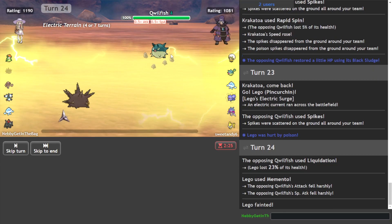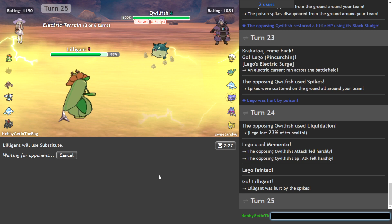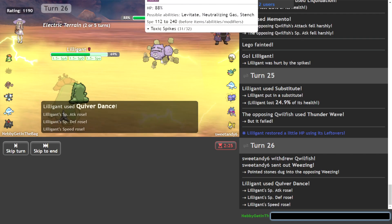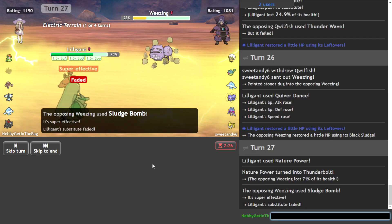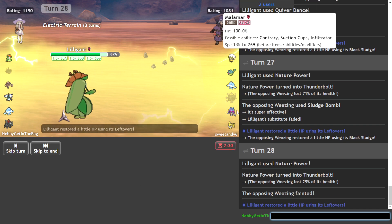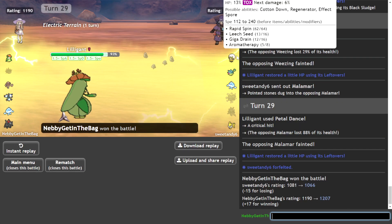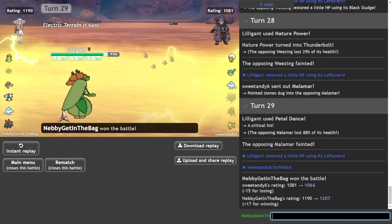Let's go for it. Thunderwave — you little rat, you really thought that would work. And now it's flowering time. This should two-shot — I reckon. Oh yeah, very comfortably. That is good shit. Literally everything will die to Petal Dance. Eldergoss maybe doesn't, but it can't do anything. We just had to position this thing just right, and then Lilligant was clear to sweep.